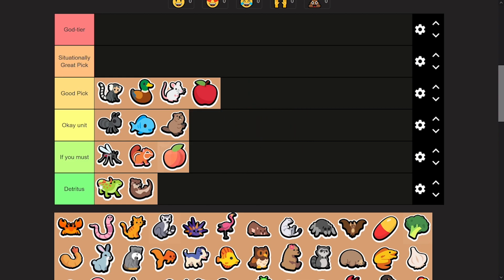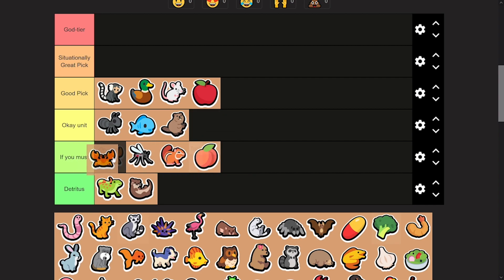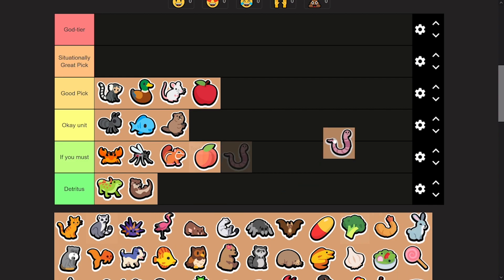Peach, pretty bad. It's only not in the worst category because it has some synergies with an eel, basically. Crab — some people like the crab, and it's very easy to get some attack buffs on your eel. I'm going to put it on the higher range of an if-you-must. There are other units that you want to focus on, and if you waste gold on a crab, you're missing some of the pivotal units that will carry you.